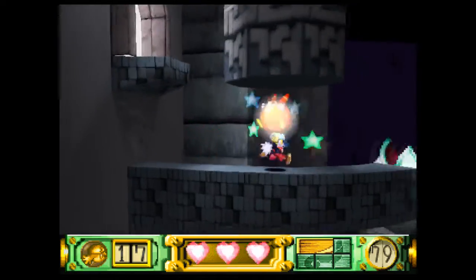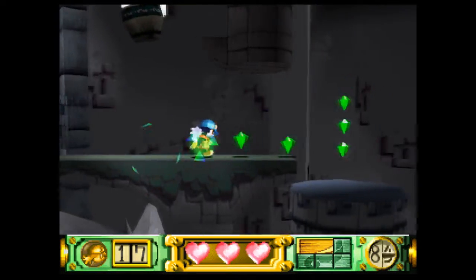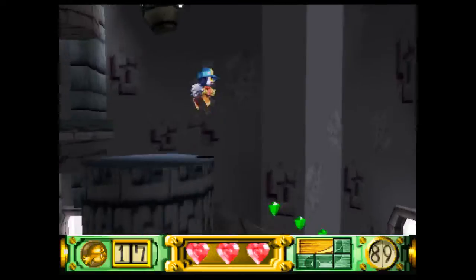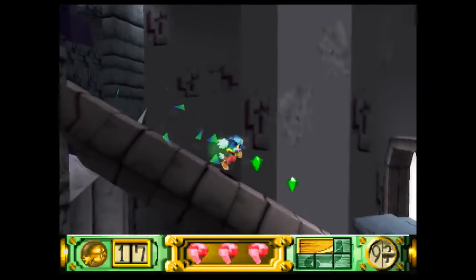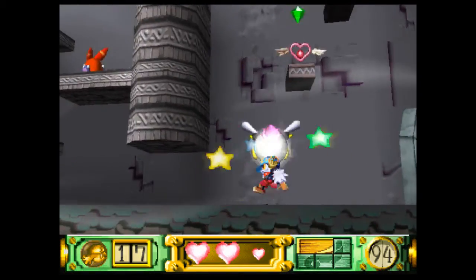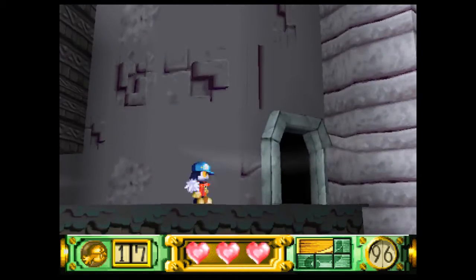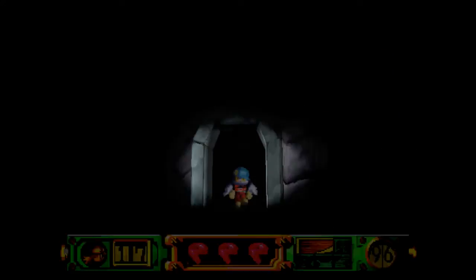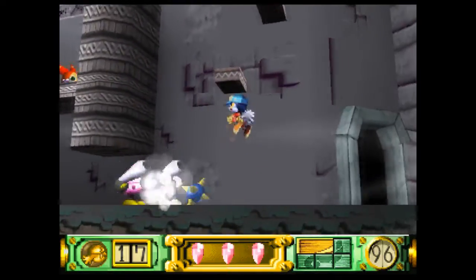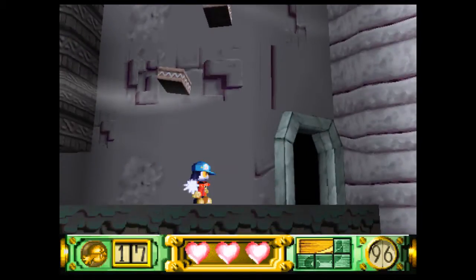So here we have one of these big things, but it will die just the same as the little ones, and of course just spews gems everywhere when it dies. These enemies are new as well, but they are pretty much the same as the bugs that shoot the spiky balls out of their bums. These guys have a shell so you can't hit them until they look out, but they'll just shoot the same as the other ones.